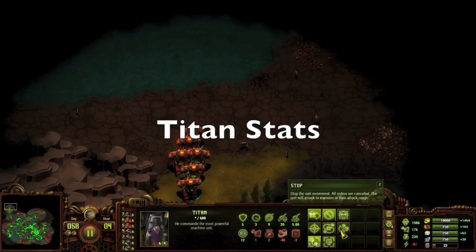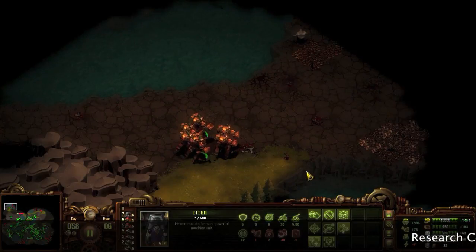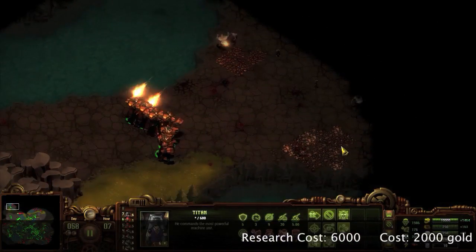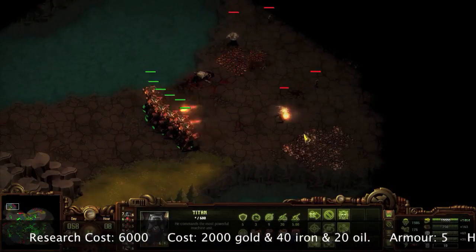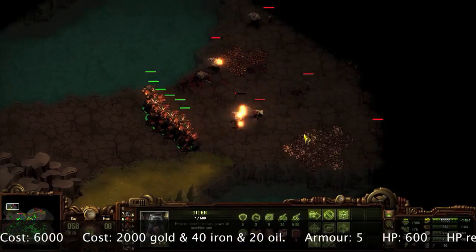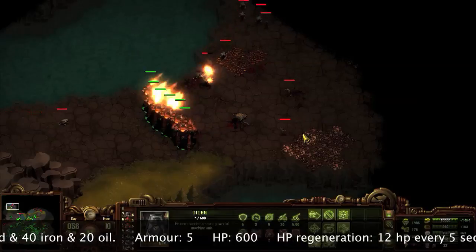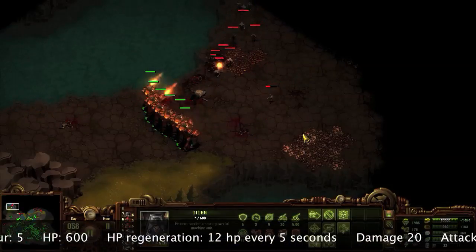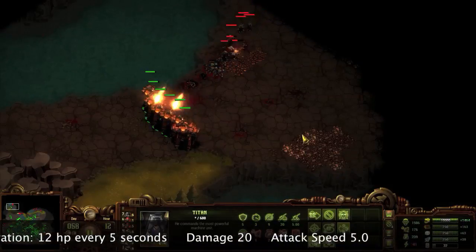Titans require a research cost of 6000 gold and building of a stone shop, foundry, and engineering center. Titans cost 2000 gold, 40 iron, and 20 oil. Titans have the highest armor rating of 5, a maximum health pool of 600, and regenerate 12 health for every 5 seconds. Titans are unable to become veterans. Base damage of 20 and attack speed of 5 per second remains the same. Titans do splash damage.